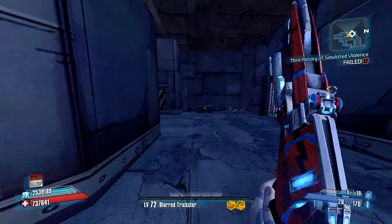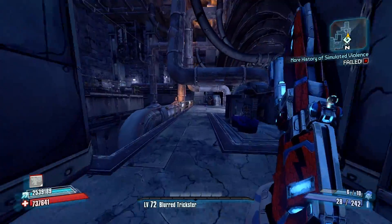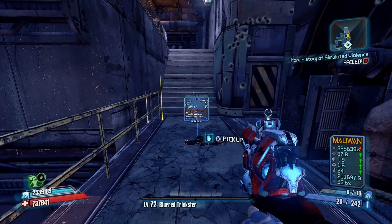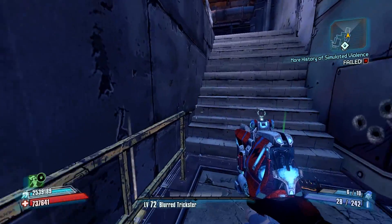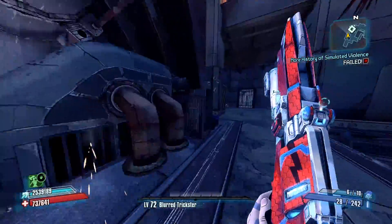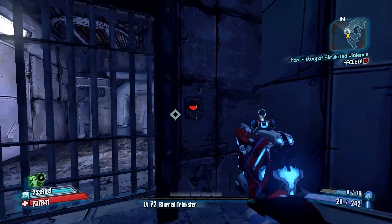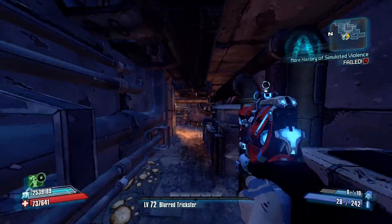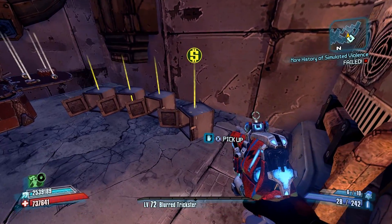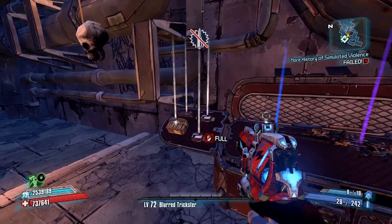So that is the Thunderball Fist. I definitely think it lines up better with the chain reaction spam with the Trickster, but it's still quite good with the Siren. When you get all that chain reaction, all those extra orbs, plus the main pellets aren't too bad with that splash damage, you can really get quite a bit out of this gun. It's a different gun, it's fun, and I quite like it.